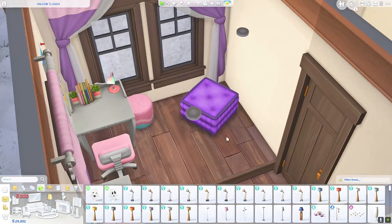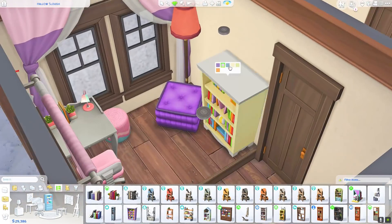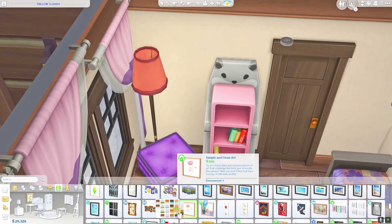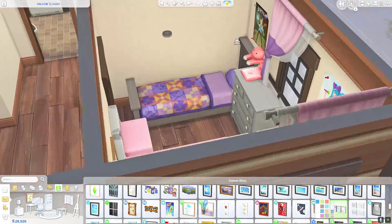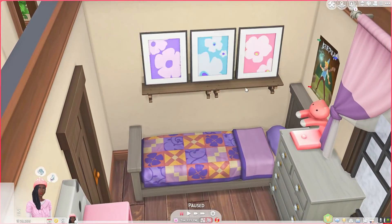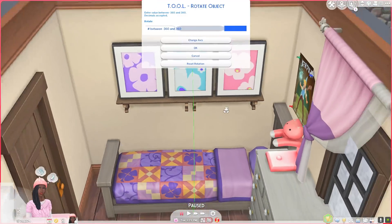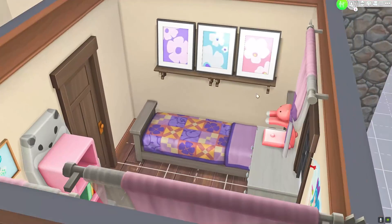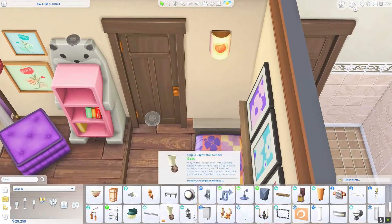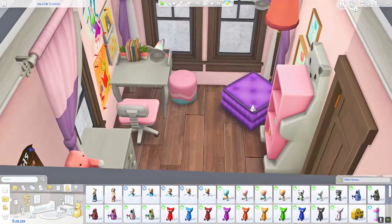I was thinking this sim just loved purple and pink — it doesn't really matter what child sim you put in here, I just know they love those colors. I gave them a little pouf over in the corner, maybe for reading or writing in a journal. Then I use the tool mod once again to tilt a painting up against the wall to make it look like it's leaning on some shelves. I add a little night light, toss down some rugs, and paint the room pink to tie it all together.